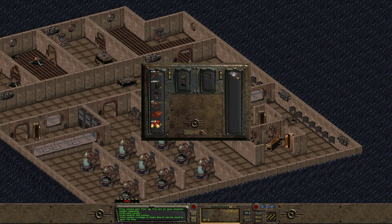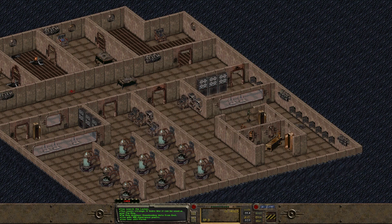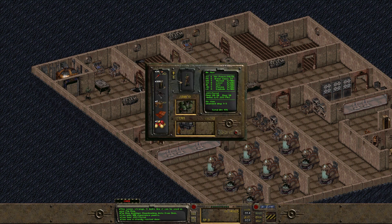Another holodisc — 100 experience points again. I'm just going to go back to the Brotherhood and sell some of this stuff. Not sure if there's a trader in the Brotherhood but there should be. If not, we'll go to the Hub and exchange most of it for stimpaks or whatever. I'll come back here to pick up the rest — definitely not leaving it sitting here.